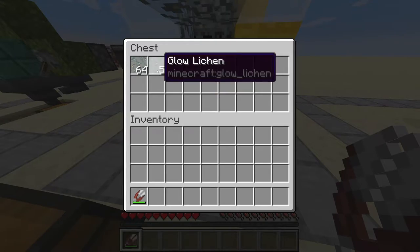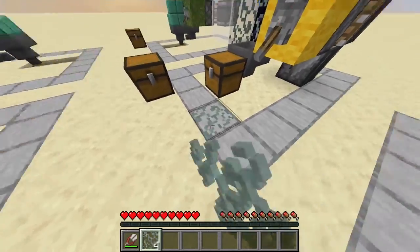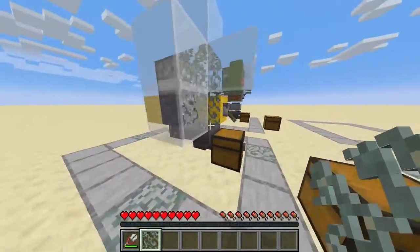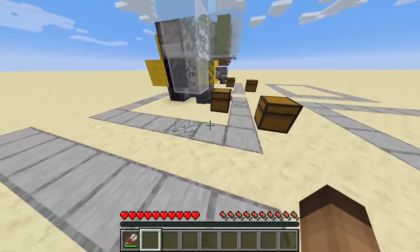Glow lichen is really nice if you want to decorate stuff. You can place it here just for texturing, like so, and in my opinion it looks really quite nice. You can place it here and it emits a bit of light.